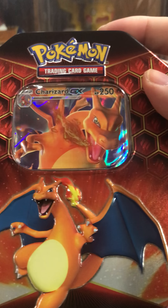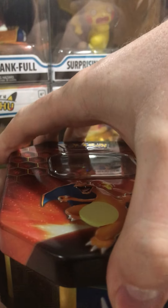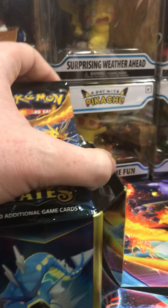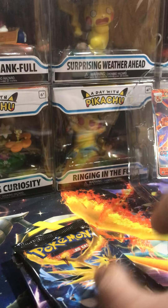So this is the Charizard tin. Hopefully we'll pull the Hyper Rare Charizard today out of these packs. So we have the Shiny Charizard GX, and we got four Hidden Fates packs.